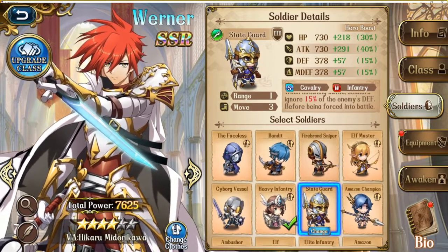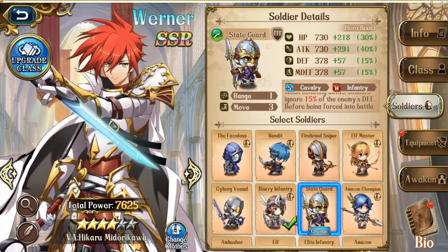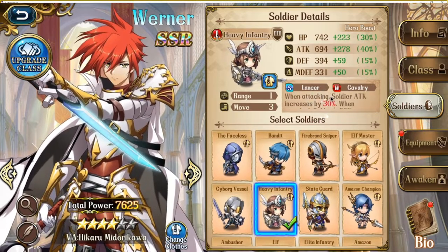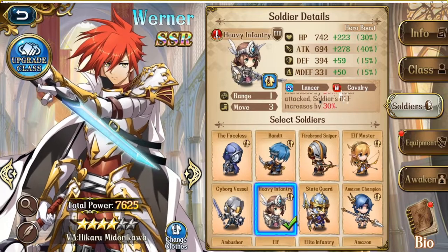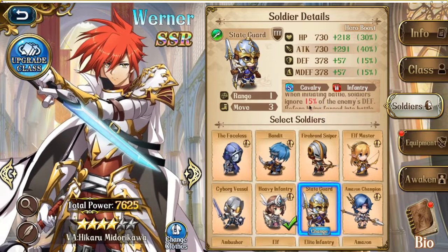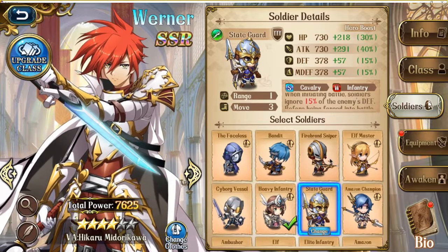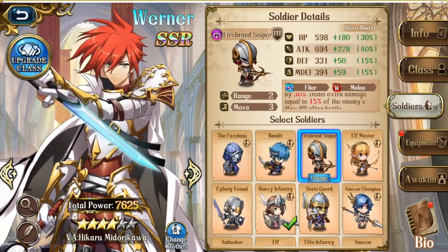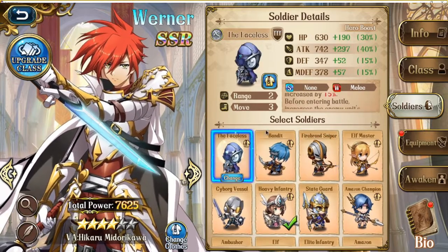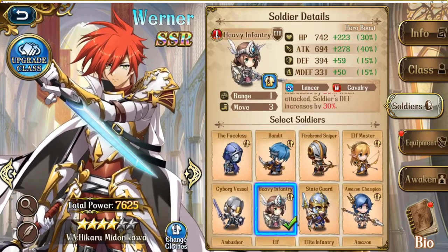Let's take a look at Werner's available troop selection. Most commonly you will see him bringing heavy infantry or state guards. Heavy infantry is a balanced troop with high attack and is his most survivable troop against ranged attacks specifically. State guards have similar high attack and even ignore enemy defense — mainly bring them if you're worried about fighting cavalry. His ranged troops are also possible options: Firebrands if you want to target flyers, and Faceless if you want to maximize crit chance, though they are much less tanky than heavy infantry and state guards.